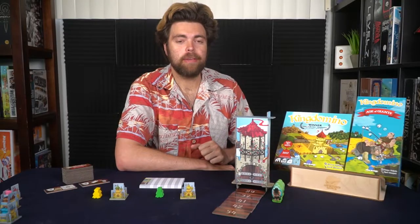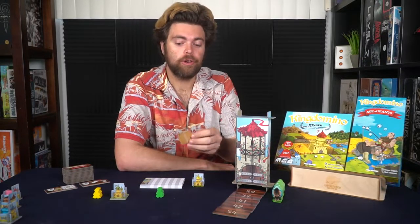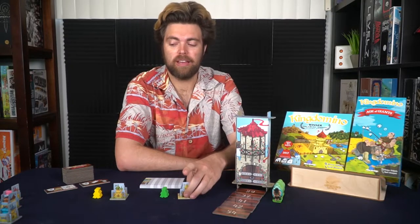When picking up King Domino, you'll get a stack of tiles numbered roughly 1 to 50. You'll also get a castle, a wild starting tile, and two kings that you use for placement when gathering tiles.